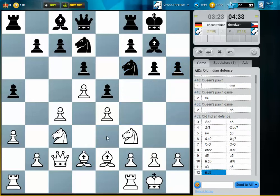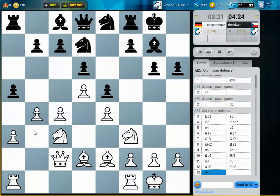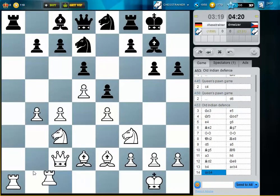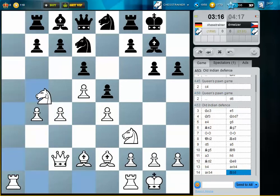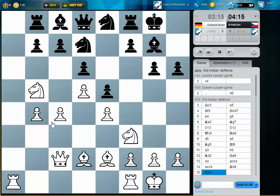I didn't want to play Be3 because of Ne4. The other option was to play B2, H4. But I think I'm quite okay here. Let's take on A1 back. I'm threatening Ne7 to take this Bishop, because this Bishop is quite useful for Black to support the attack on the King's side.